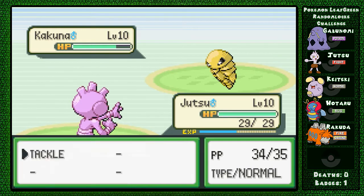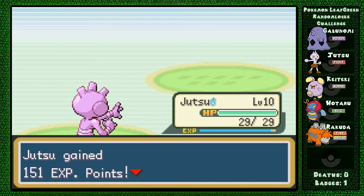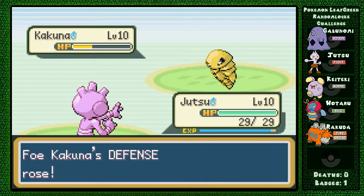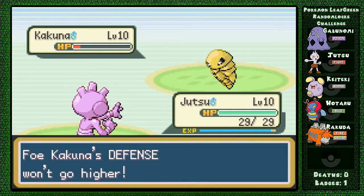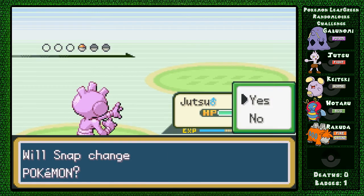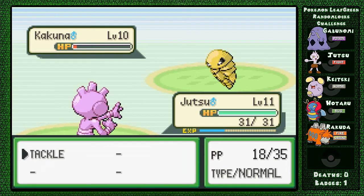We had a moderate interruption - had to answer the phone. Oh my gosh, this is going to take forever! Can you imagine what this battle looks like in real life? Jutsu tackles Kakuna to the ground, they both get up, Kakuna uses Harden, and repeat. It's level 10, why isn't it a Beedrill yet? I have a Swalot at level 13 and a Camerupt at the same level - come on, get with the program!